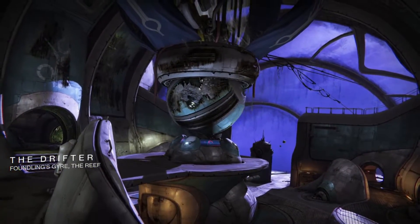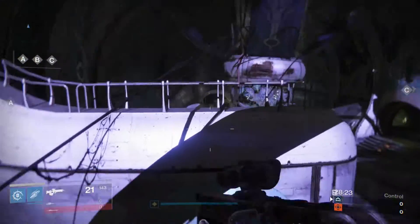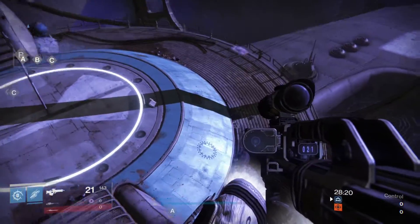The next map is the Drifter. The ghost will be located on the lower section along the outside of the B objective.